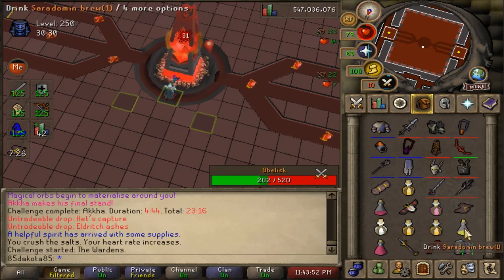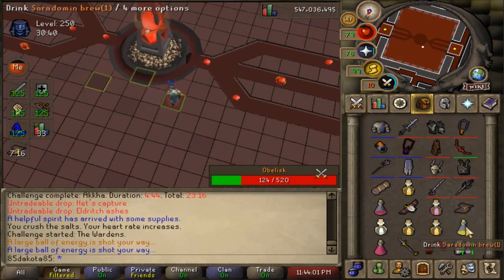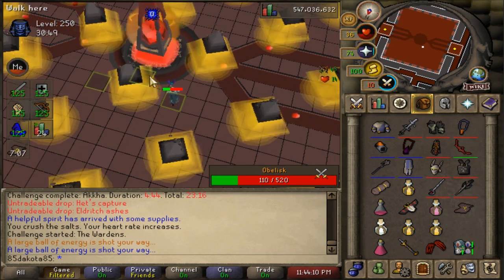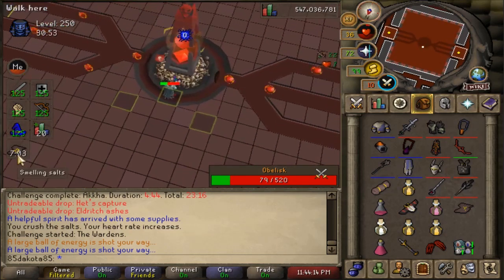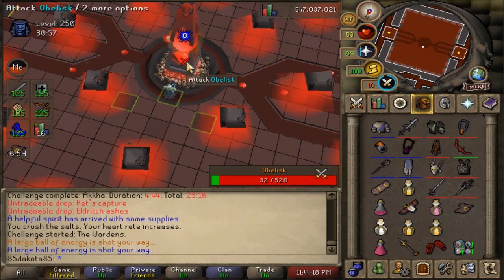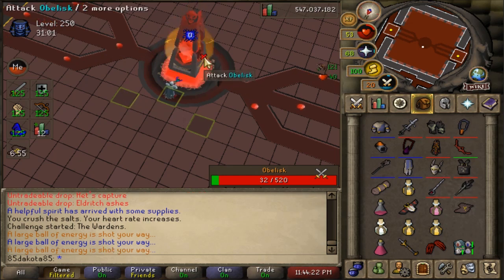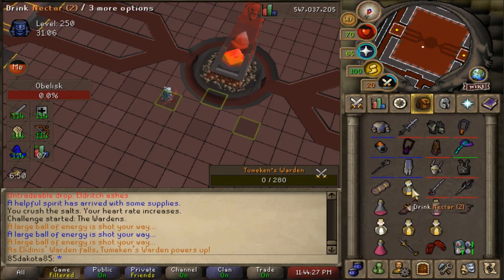Elidus' Warden, the one on the right, is going to use the red Disco Lights, and Tumekan's Warden, the one on the left, is going to use the yellow Disco Lights. Whichever side you stand on, you are slowing down the charge rate of that Warden, so the other Warden is going to be attacking you first. Red lights allow you to stand up and melee the Obelisk, but the yellow lights are going to force you to step back from it.